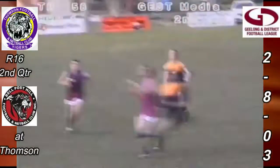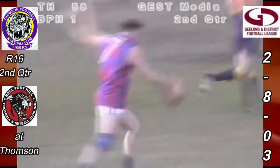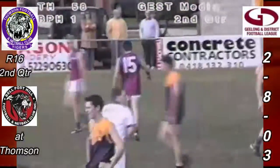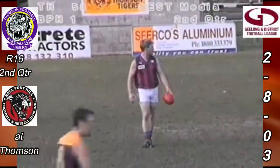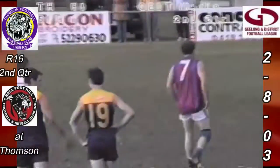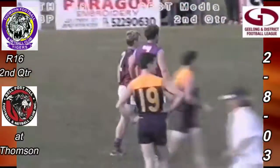Left foot kick around the corner towards Holiday, and takes the mark in front of Baxter on center wing, 50 deep. Didn't come back far enough, Chris Baxter, and the umpire will bring him back — 50 metres. Lee Holiday will shoot for goal from about 35 metres out. Chris Baxter straight off the ground to be replaced by Jason Stein. Pretty short 50 — Lee Holiday a chance to put Bell Post Hill's first on the board for the afternoon.